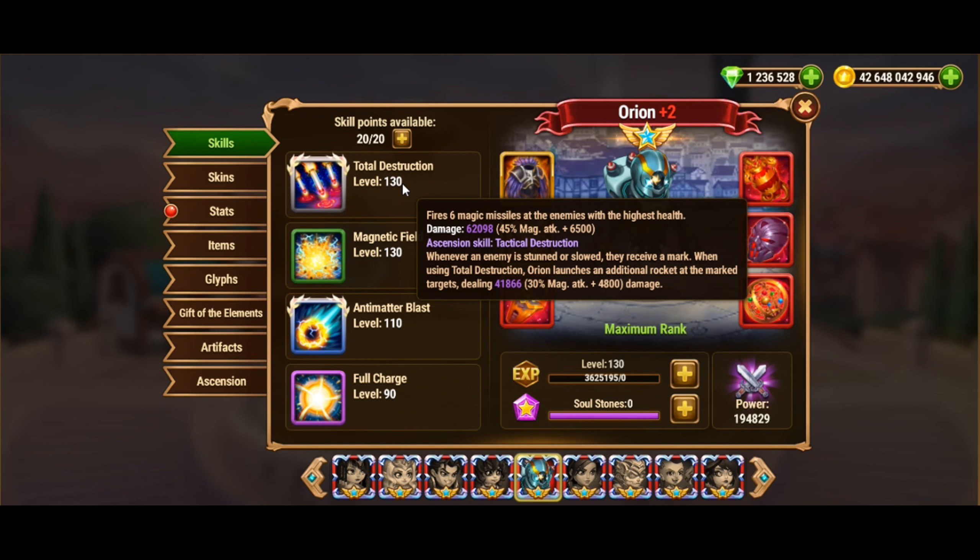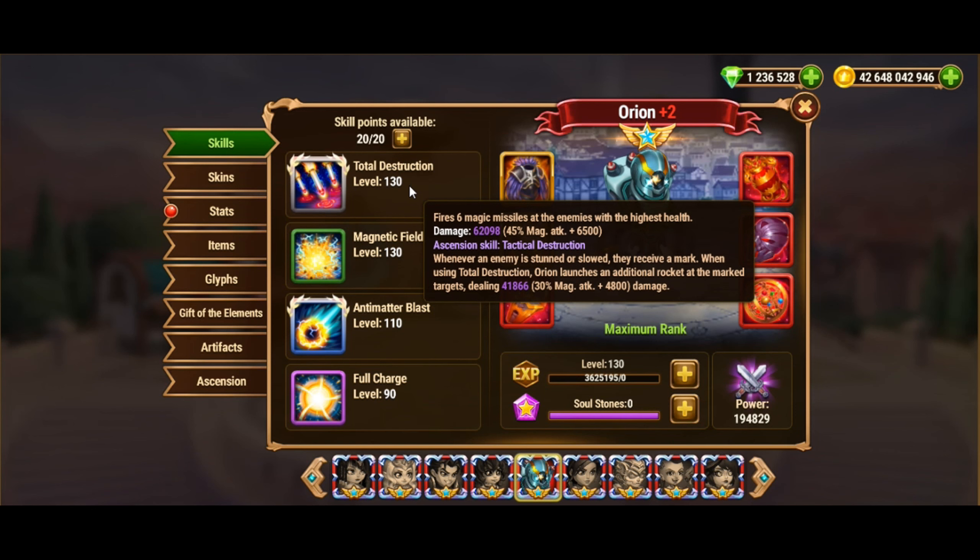Orion's skill, Total Destruction, fires 6 magic missiles at the enemies with the highest health, dealing 62,000 damage each. His Ascension skill, Tactical Destruction, adds a new layer of power. Whenever an enemy is stunned or slowed, they receive a mark. When Orion uses Total Destruction, he launches an additional missile at each marked target, dealing 42,000 damage. This new Ascension skill brings two significant benefits.